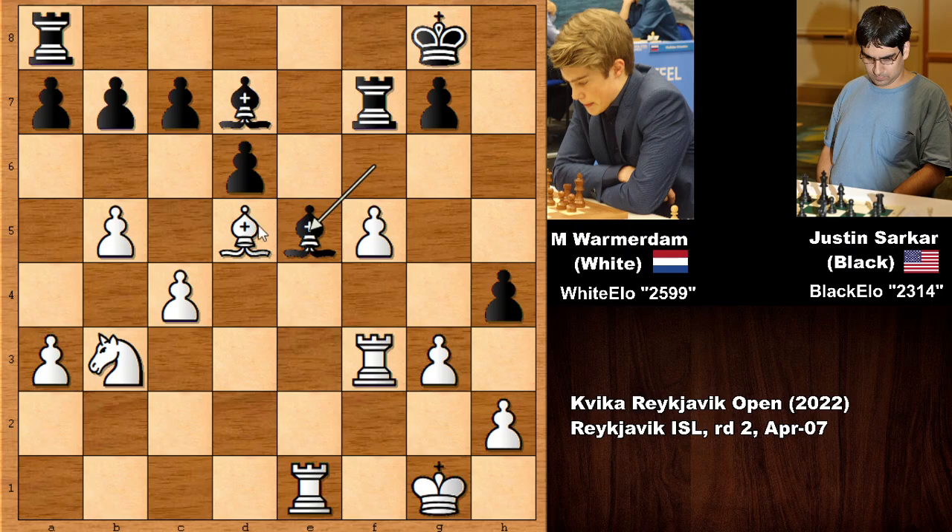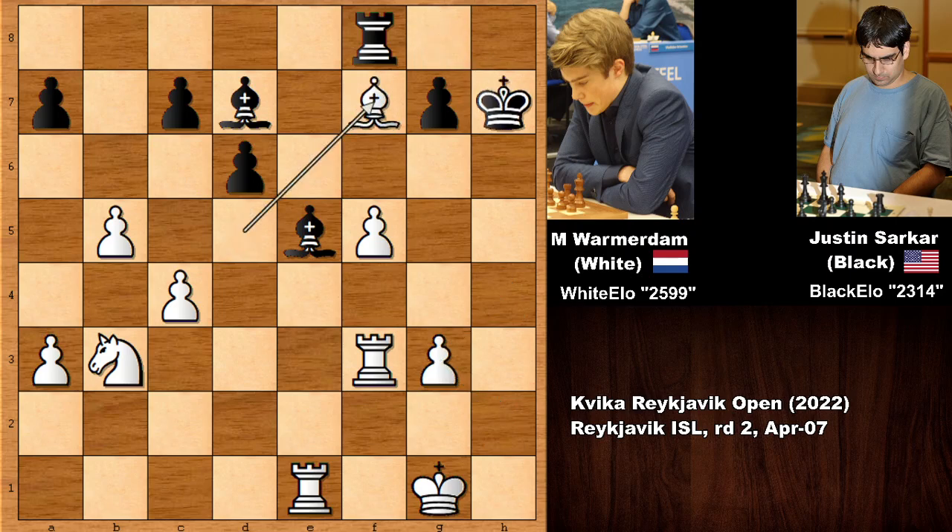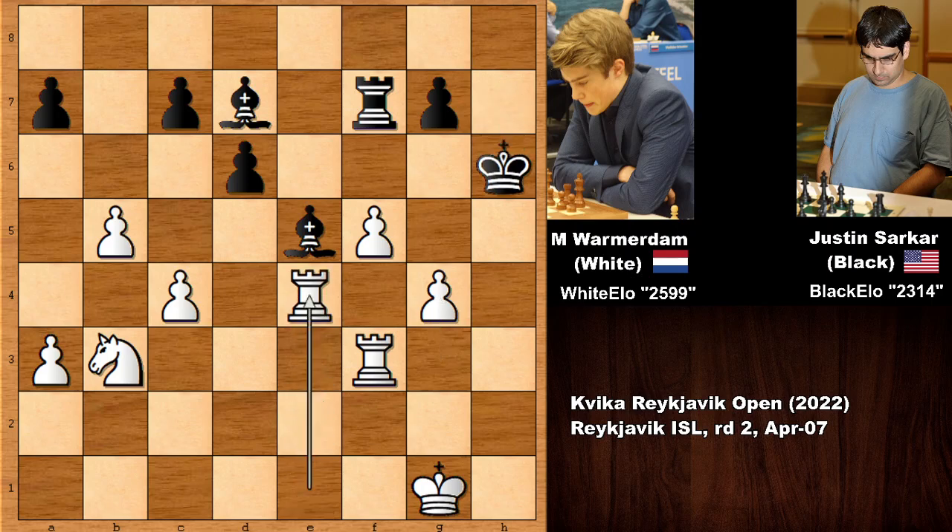Did you see a better move than capturing the rook? That move is bishop takes on b7 — attacking the rook and grabbing a pawn. Capturing the rook is the threat, so black defends the rook and the bishop goes back to d5, still pinning the rook. Then h takes on g3, h takes on g3, unpinning the rook — but simply capturing the rook and supporting the f-pawn. This is resignable of course.